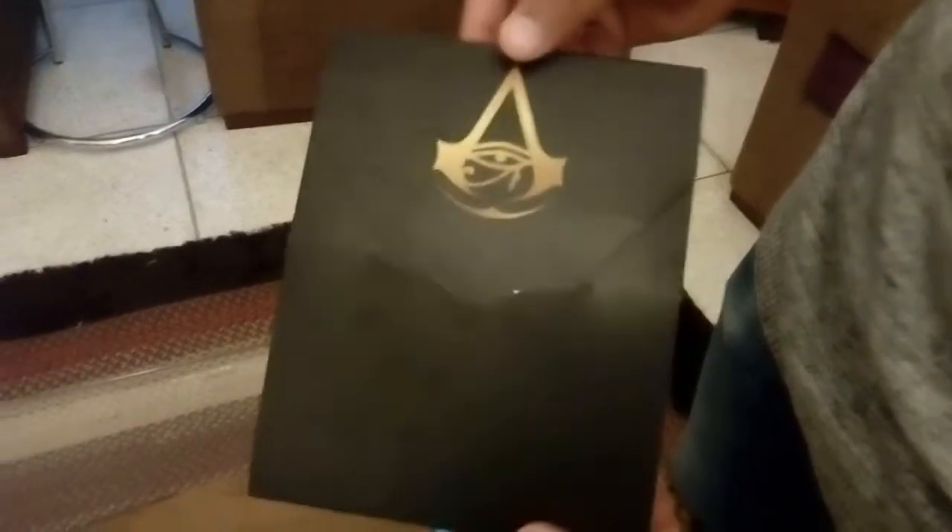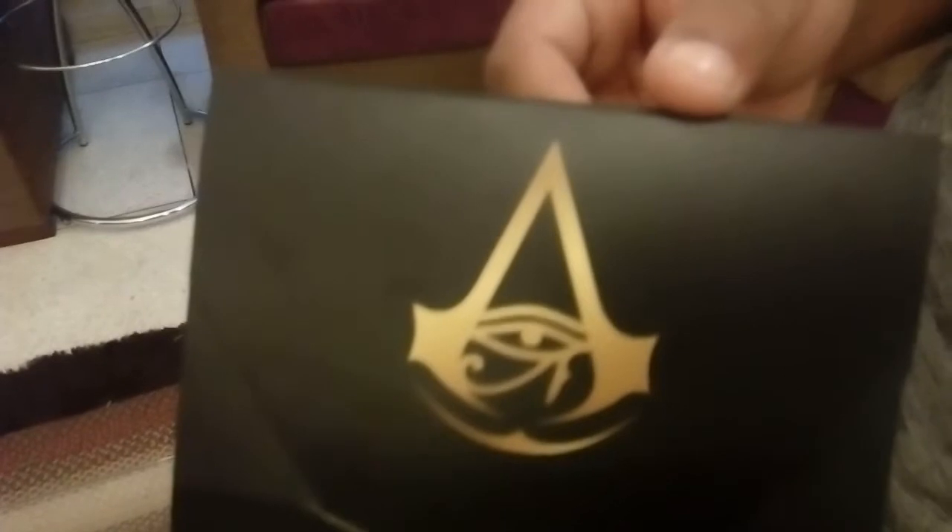The first game is Assassin's Creed Origins. This game is launched by Ubisoft and we have some screenshots of the game. This is the most recent game in the Assassin's Creed franchise. You get two things: one is the 3D book which consists of the soundtrack and the map. And we have the new sign — the Assassin's Creed sign that is modified with an eye of a sparrow. And then we have the 3D print of the main character.